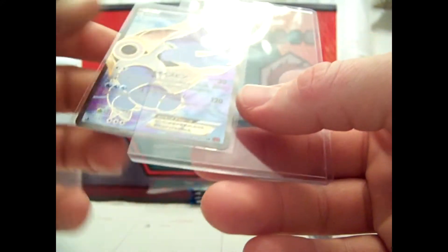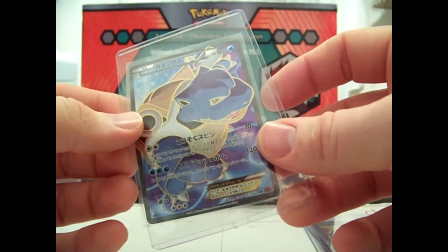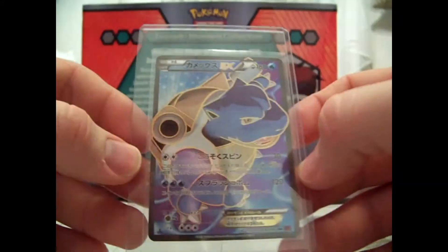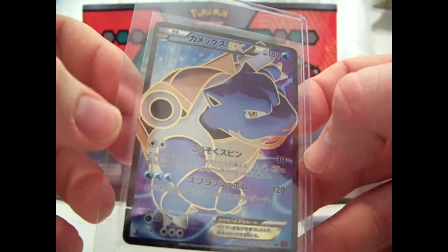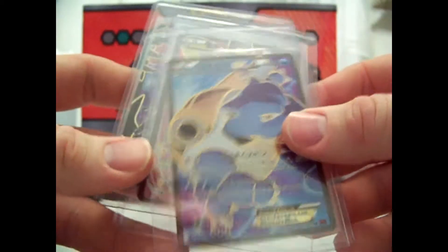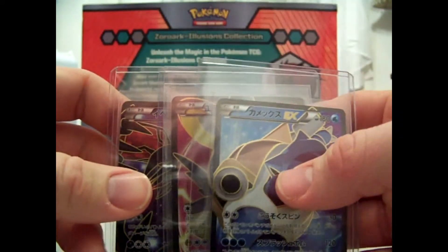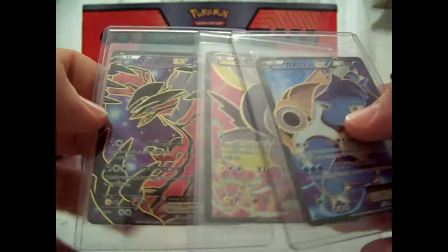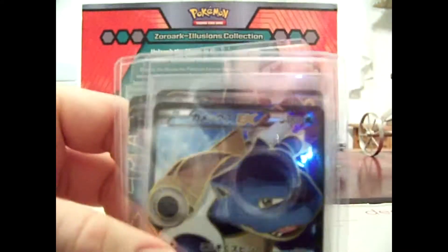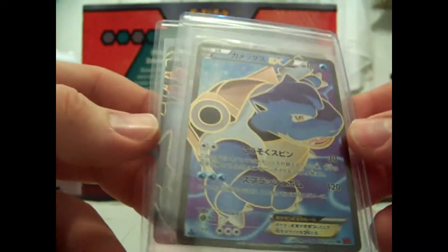I can't wait for the next Japanese set to come out with all the Charizard EXs, Mega Charizard Y and Mega Charizard X. Can't wait to pull a bunch of them. I'm hoping Thursday or Friday it'll be here — it shouldn't take longer than that unless it gets delayed because of the holidays. I should have paid for EMS shipping, to be honest. It would have been ten bucks more and I would have got it like a week ago.